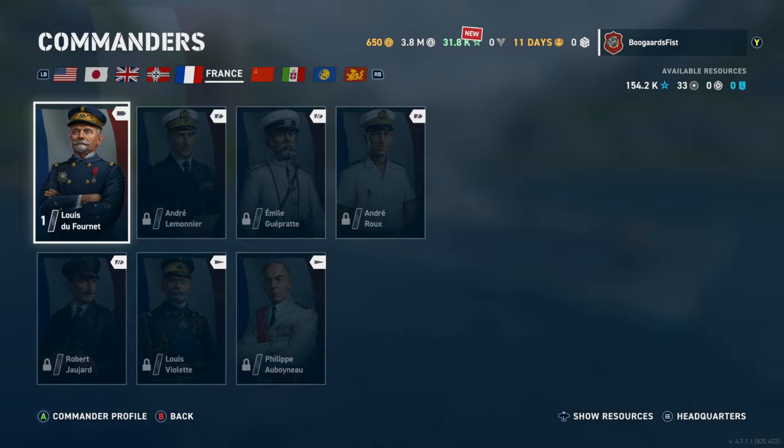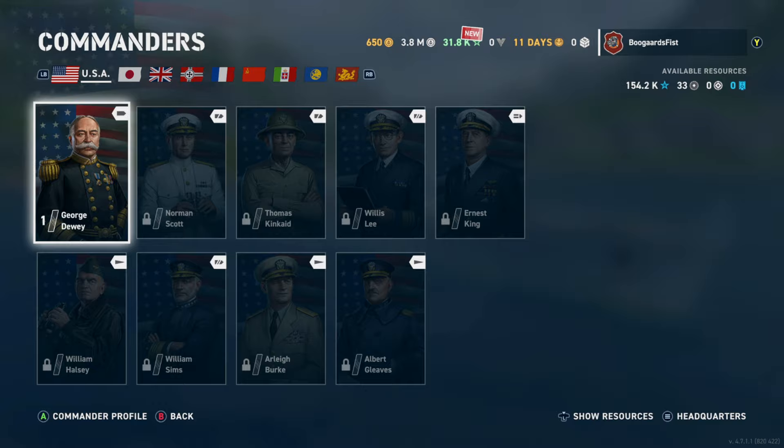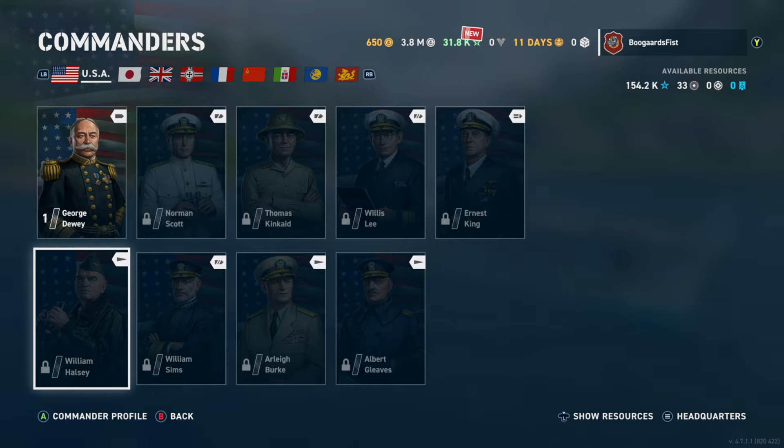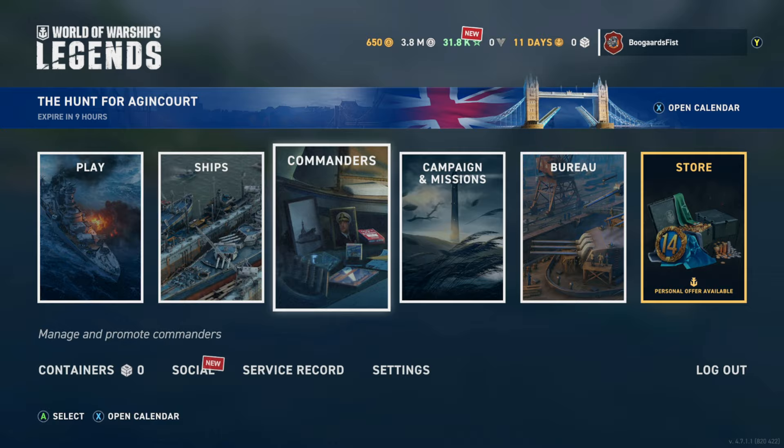How does this help? When you load into the game we have the Deweys — we call them that — we've got George Dewey, a generic commander. His build is kind of designed to provide an okay build to all three classes: destroyers, cruisers, battleships, even carriers. He can work in a bind, but we're not going to promote him with resources. We'd rather have Norm Scott for light cruisers, Bill Sims for battleships, Kincaid for heavy cruisers, and Bill Halsey for destroyers.